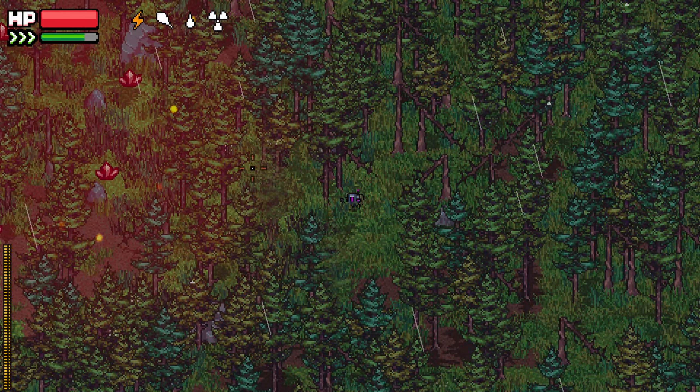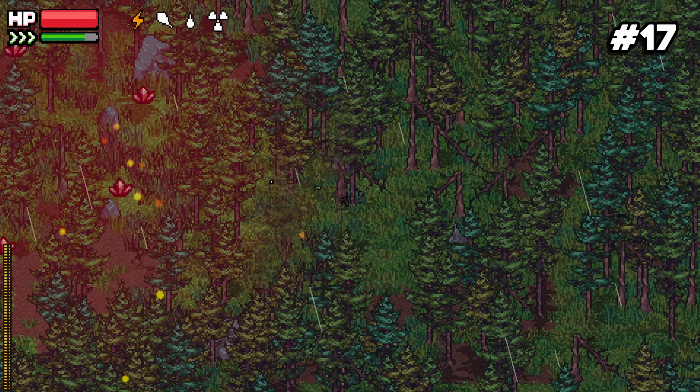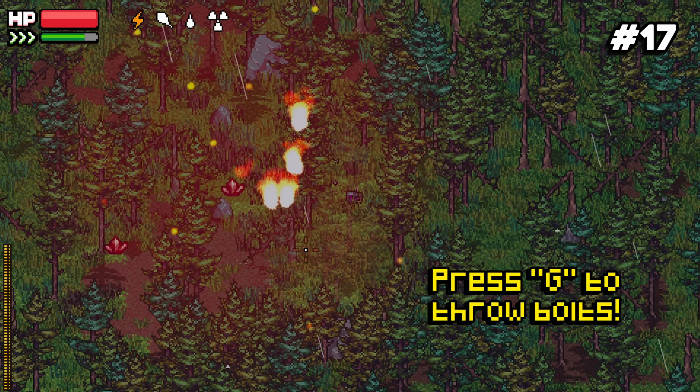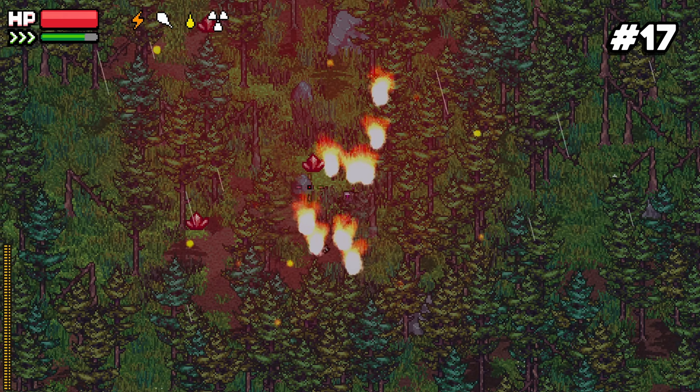Number seventeen: it's actually pretty easy to get around anomalies in a radiation field. Press G to throw bolts which help you identify where anomalies are, and anomalies themselves don't give off radiation, so you'll be safe if you get close to them.